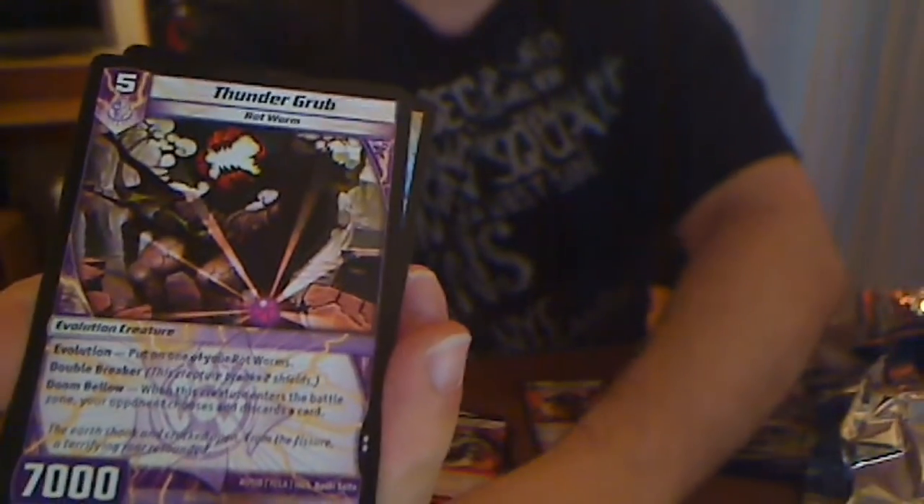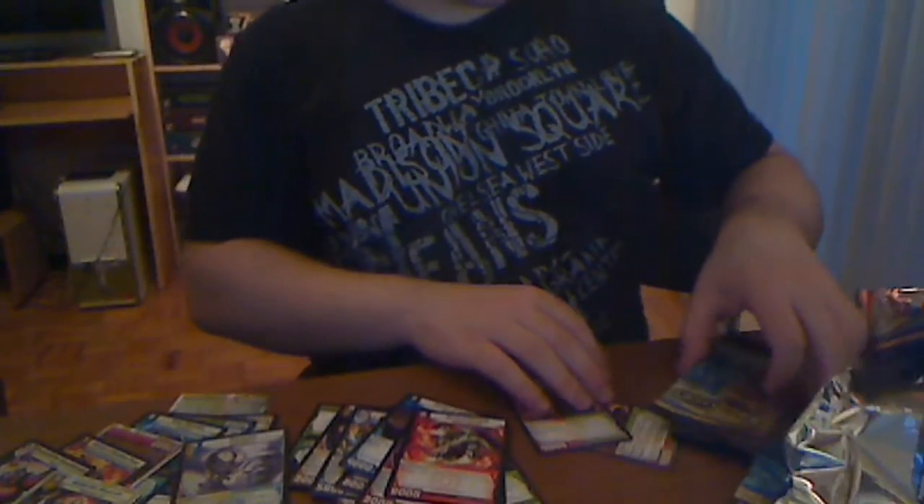Flamespinner. Thunder Grub — Evolution on your Rock Worm, Double Breaker. When this creature enters, your opponent chooses and discards a card. It's funny seeing the art — I know what this card does in another game, but it's not the same in this game.